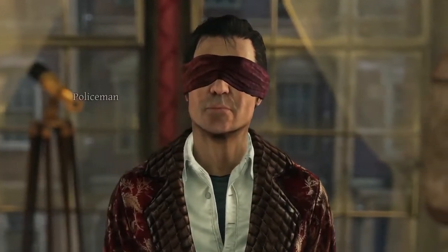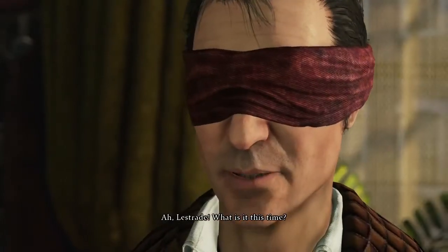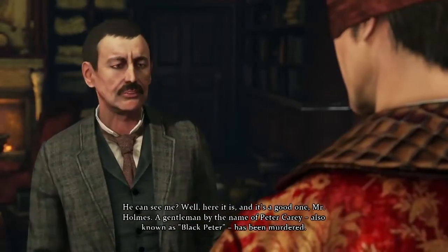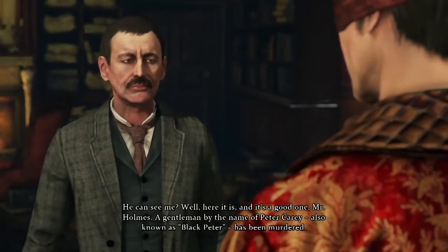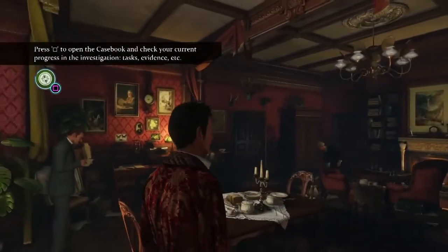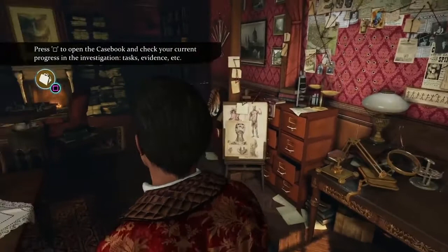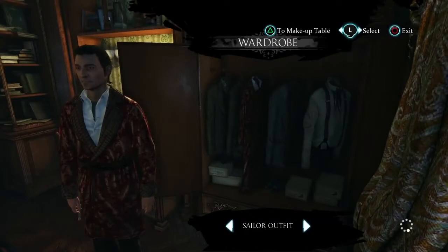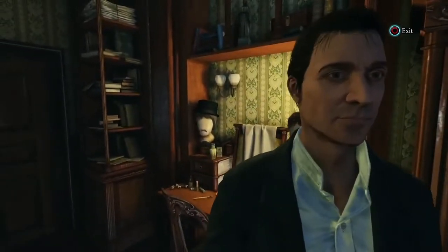Fans of the original Sherlock stories will remember his ability to recognise a person by their gait. Holmes begrudgingly endures a back and forth with Lestrade hearing the details of the case. Let's take a look at the richly detailed Baker Street apartment before heading to Holmes' seldom used bedroom to pick up the appropriate dress for the case. Holmes' wardrobe holds all the secrets to his disguises, but we're looking for a casual suit in this case. Once we've picked the suit, it's off to the crime scene.